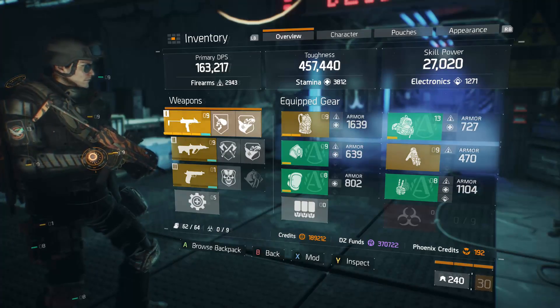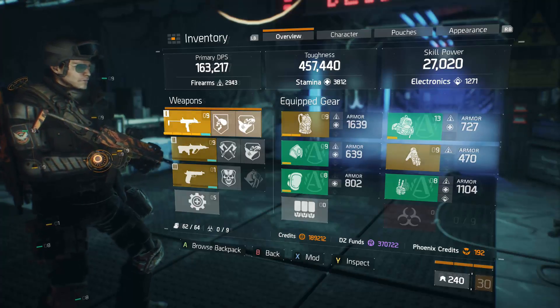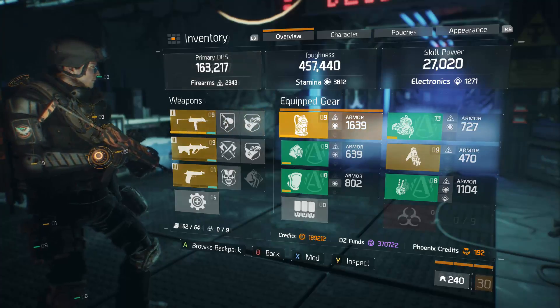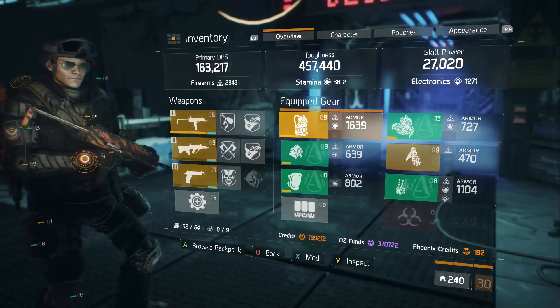When you do get four pieces of Alpha Bridge it really unlocks the door to a lot more customization. There's a lot more mixing and matching that you can do, and in the end I think it's much more valuable than the other gear sets in terms of sheer creative potential. That's why I'm going to be covering it quite a bit. My four piece right now gives me 457,000 toughness.